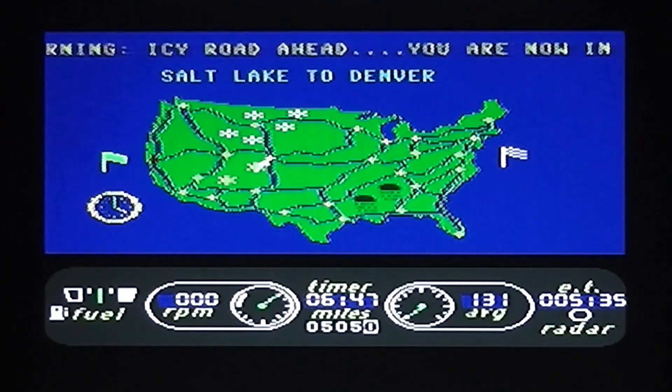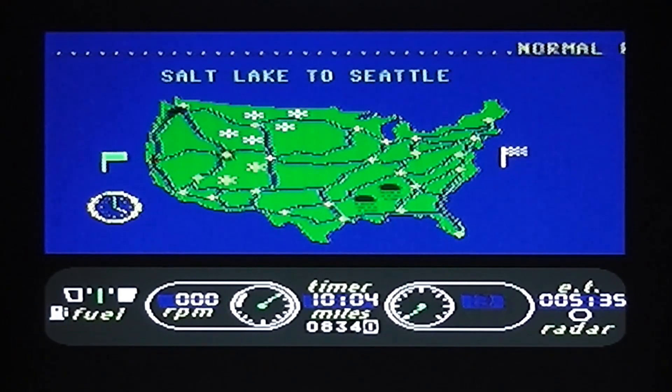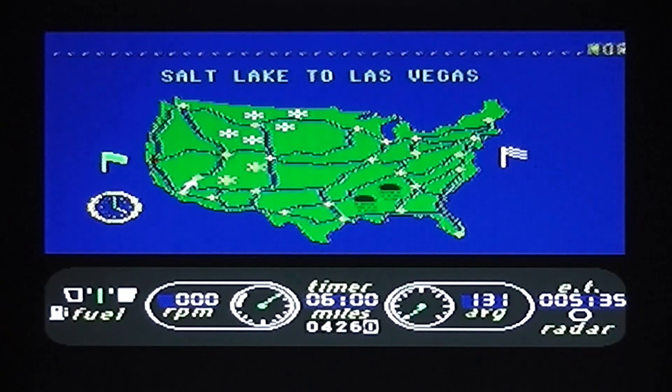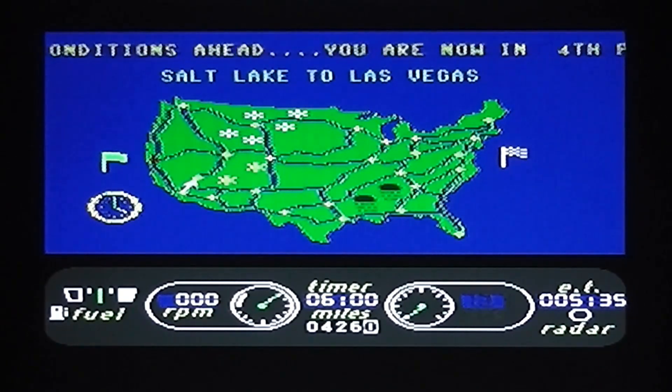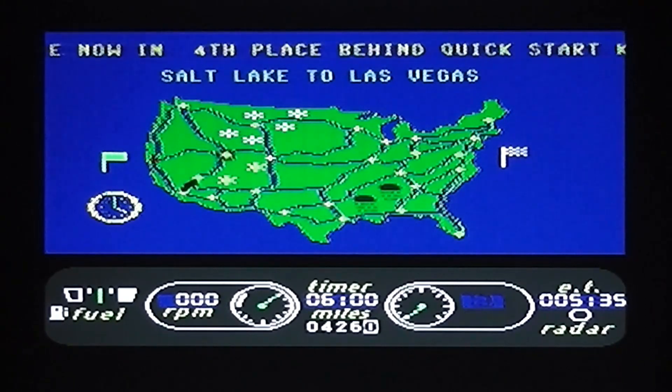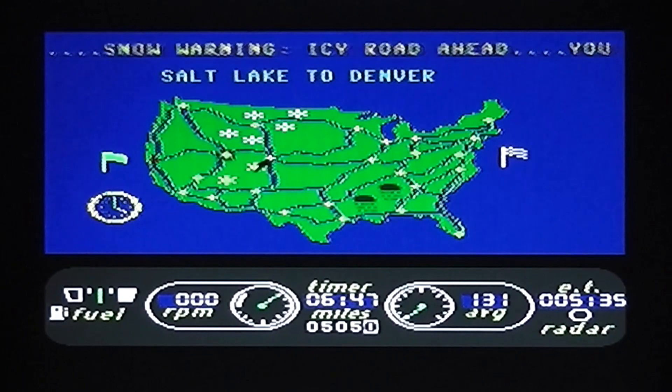You can see the city on the horizon as well, which varies from stage to stage. There's a snow warning — icy roads ahead. I'm currently in fourth place, which is pretty good even though I got pulled over early on. For the next leg I can go back to Seattle, to Denver, or down to Las Vegas — I'm going to take the sensible route to Denver.